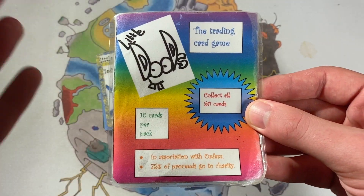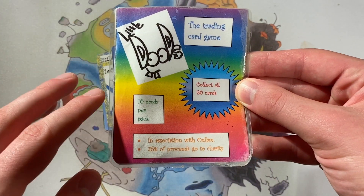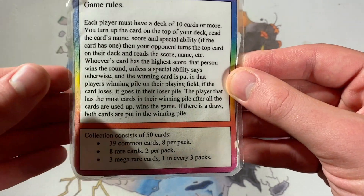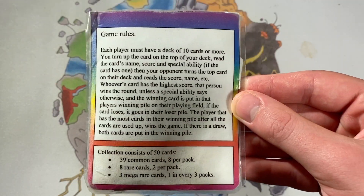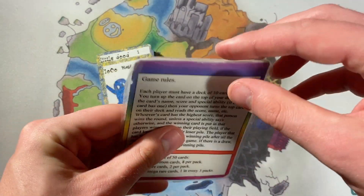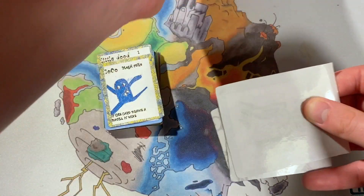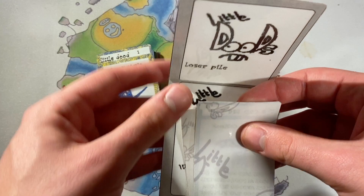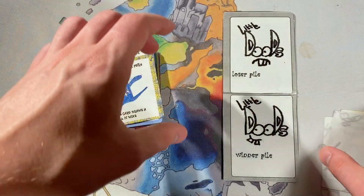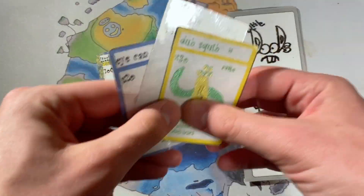Little Dudes - the trading card game. Obviously I didn't know how to do anything at this age. Every pack - I like the way I've done these packs - the way it just tells you everything on the front: 10 cards, 50 cards to collect, proceeds go to charity, and then on the back you have the entire rules of the game and what you get inside. What was really cool is you get this little game board in every pack, which was just a laminated sheet of paper folded in half. You'd unfold it and get your winner and your loser pile - winners go there, losers there, and then you count at the end and whoever has the most winners wins. I really like that I put a little game board in each pack.